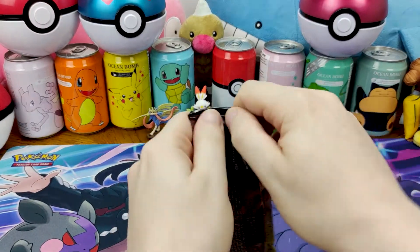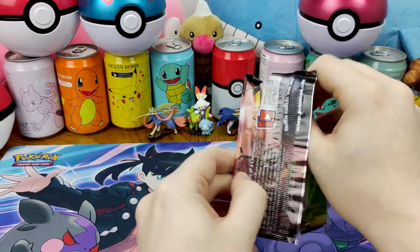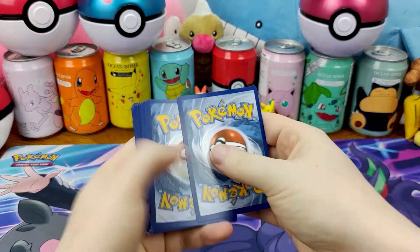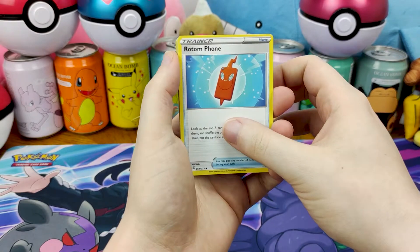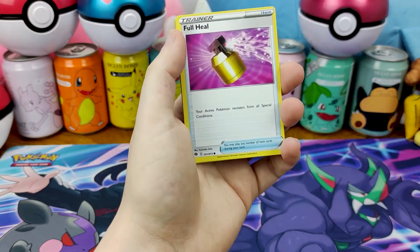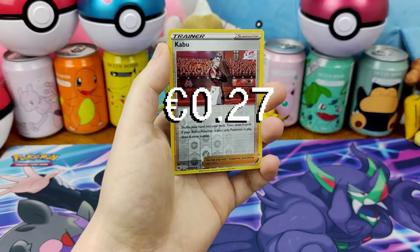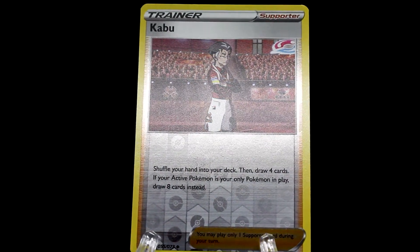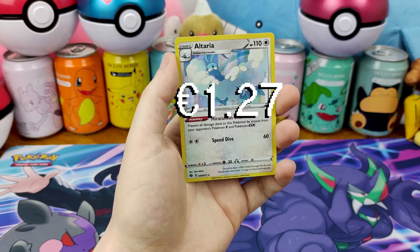Obstagoon Champion's Path — that's first name, last name, you know, like Sans Undertale. We go three to the front. We have Fire Energy, the Rotom Phone, the Team Yell Grunt, Malamar, Cacnea, Purrloin, Flapple, Galarian Linoone, Vulpix, Reverse Kabuto, and on the end, Holographic Altaria.